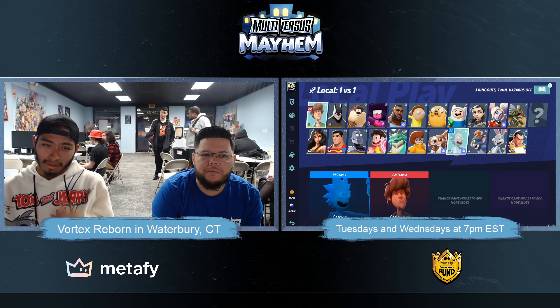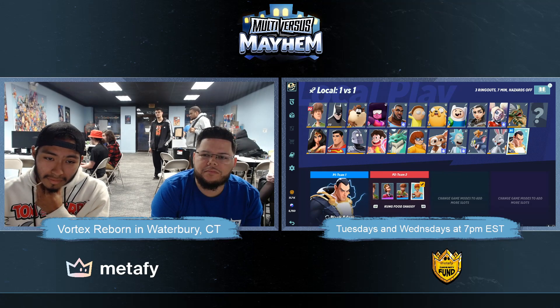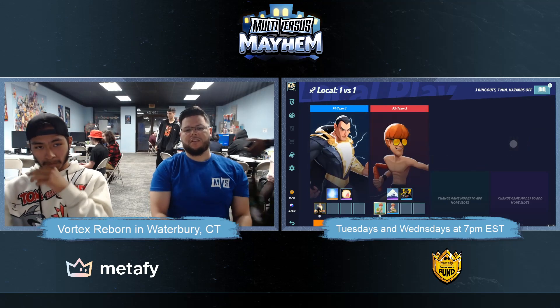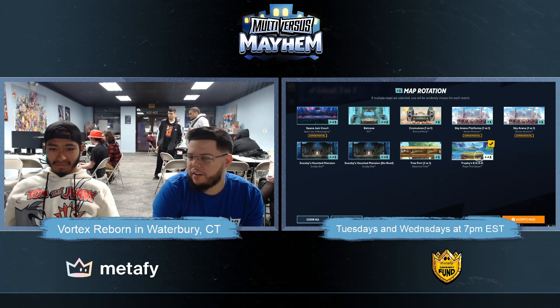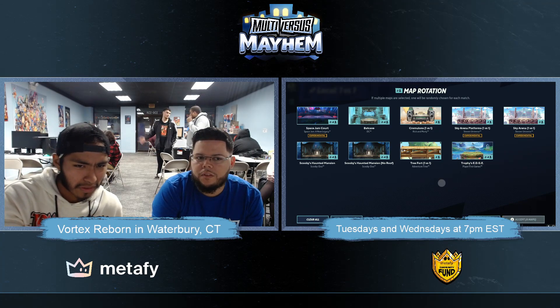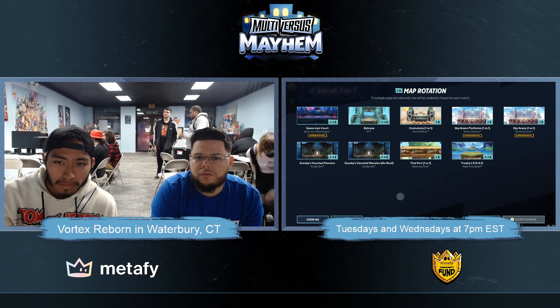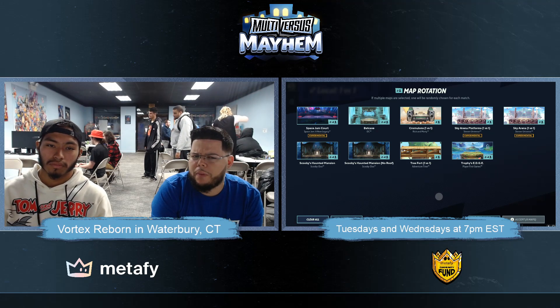I think he just wants to experiment with him. Oh, he's hovering over Black Adam — alright, why not? We're gonna stick with Black Adam. He got faith. I'm ready for it. I might have to agree with you on this one. Overall, he might be a 2v2 character. He doesn't seem like he has that many tools for 1v1s.